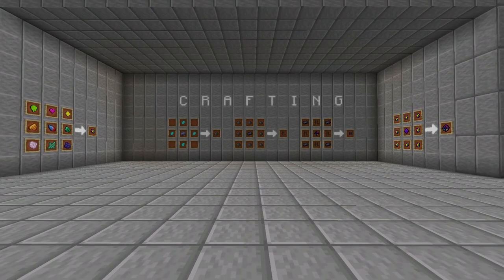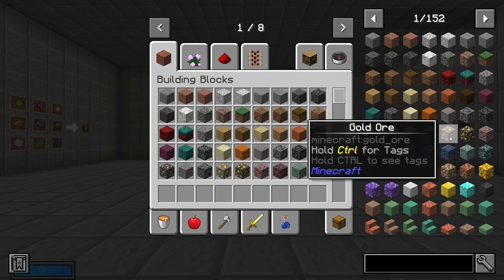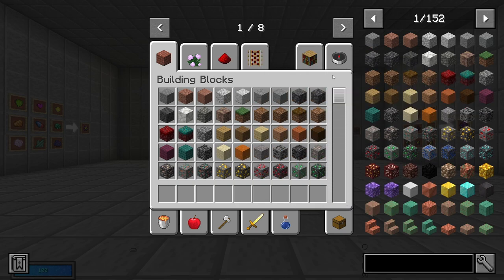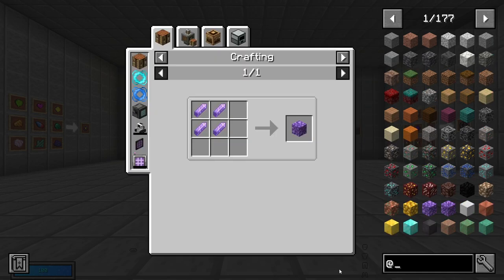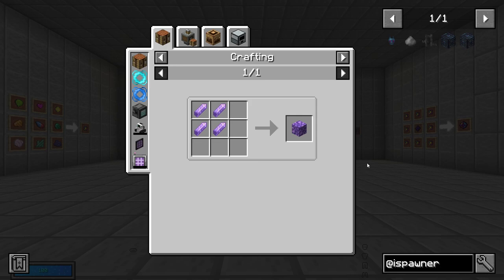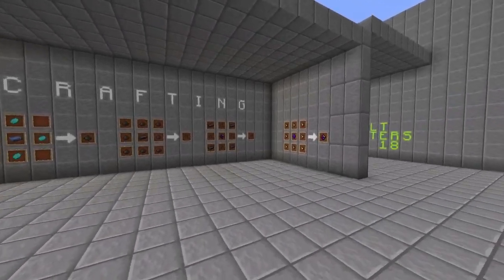Now crafting. Not everyone knows, but you can check every recipe in a mod called Just Enough Items, which is located on the right side when you open the inventory. I have provided two recipes here to better illustrate this.